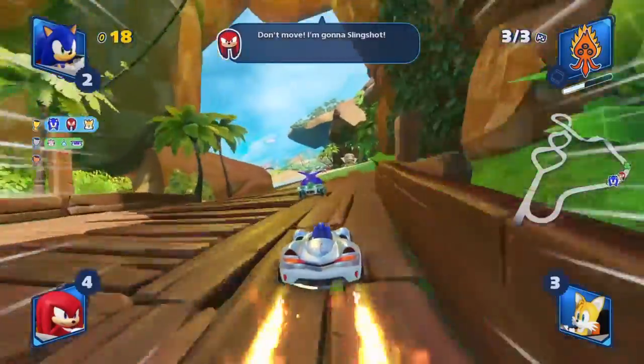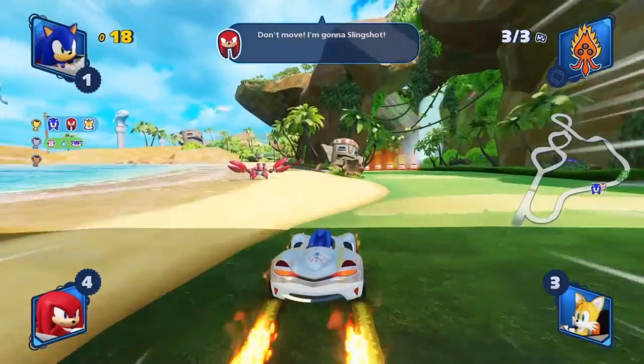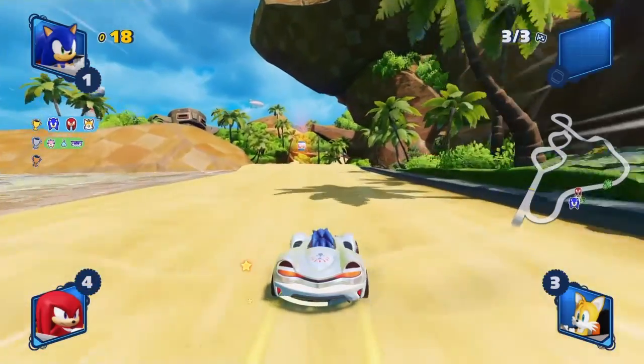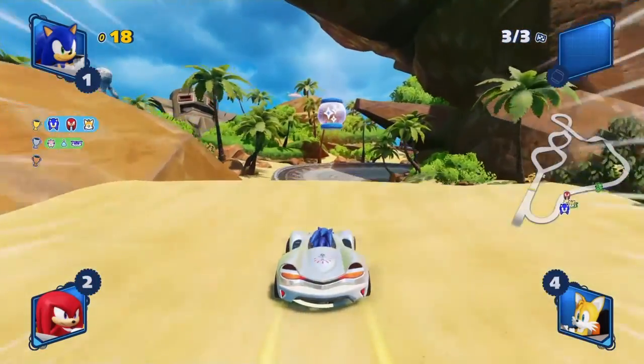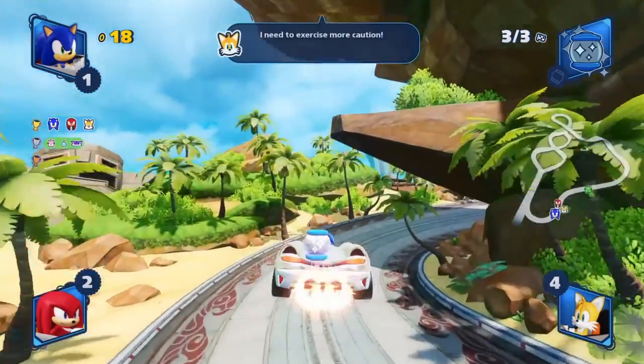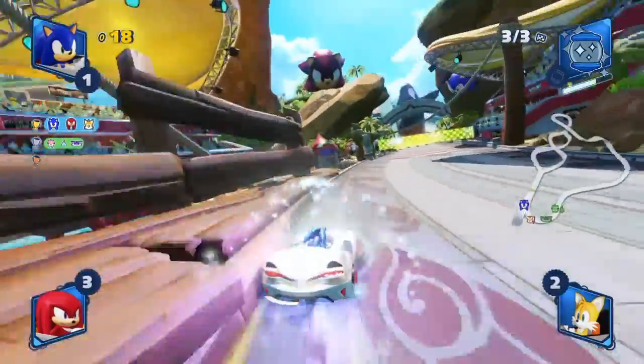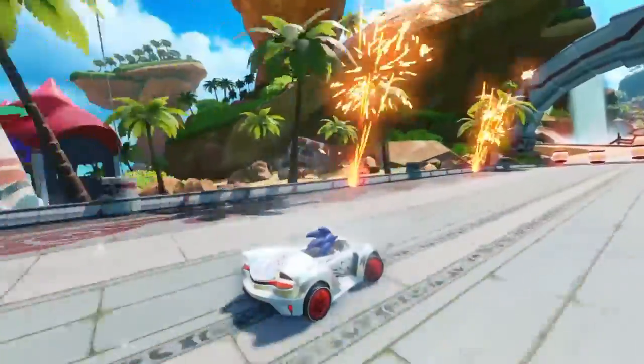For the very last shortcut, again, go left. Make sure you avoid the crabs and try to get at least two flips — I think it's two flips you can get on this little bump right here at the end for a speed boost. I also grabbed an invincibility, and this time decided to use it before it gets taken from me.